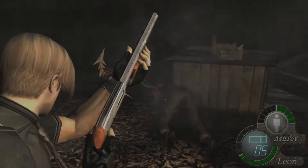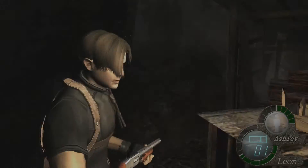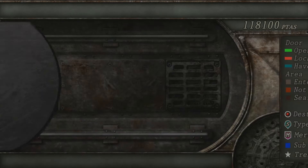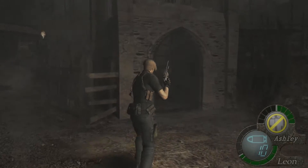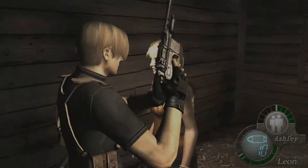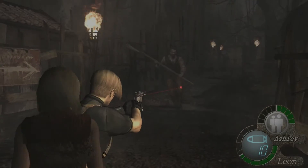These guys are just your typical enemies — you can pretty much just run past them if you wanted to. Upon coming over here, there's going to be a bunch of bear traps in the way, so just keep your eye out for this. Ashley can get stuck in one, and yes, she can get hurt — and you have to help her out.